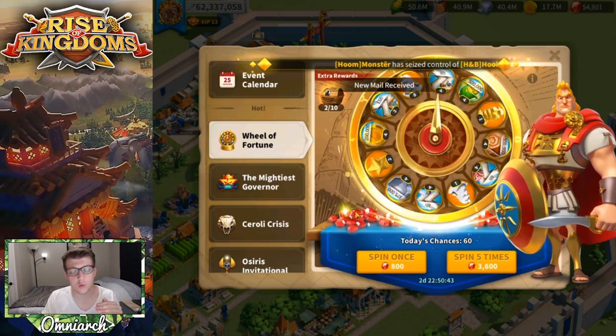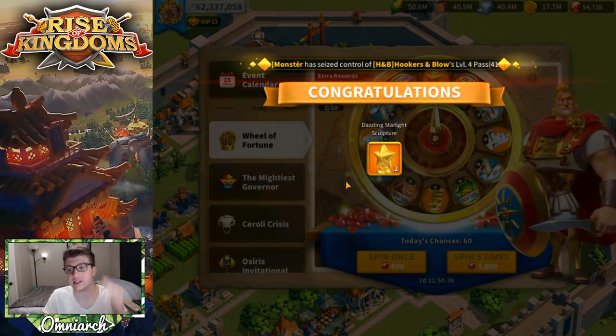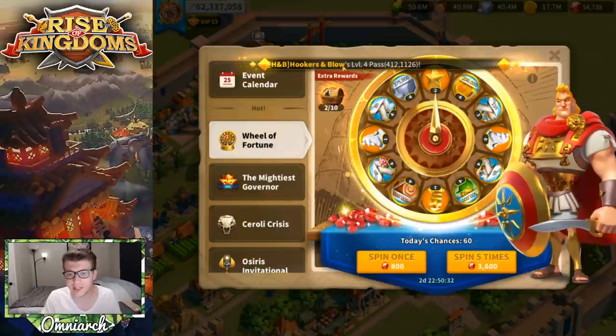For 400 gems on the half-off spin, we get two dazzling starlight sculptures — not something I really need at the moment, but maybe down the line I will. Anyway, let's spin five times and get the ball rolling to see how many sculptures we can get right off the bat.